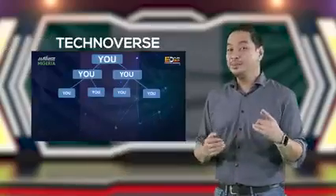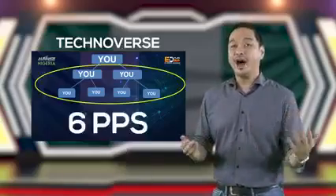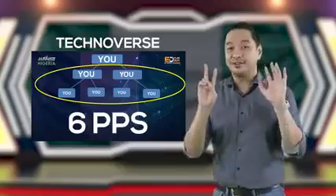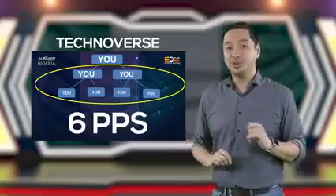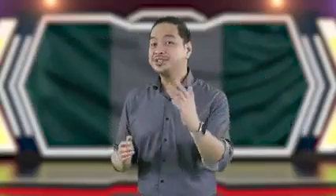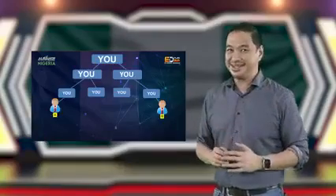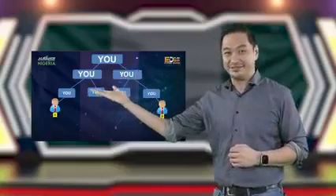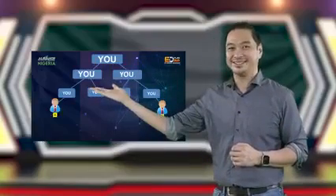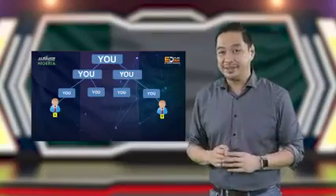If you purchase a Technoverse package, you will be rewarded six Performance Privilege Slots, which will give you a total of seven accounts if you sign up two new direct business partners. So if you sign up business partners A and B, six Performance Privilege Slots will appear in your TTC, giving you this default seven account structure. Business partners A and B will just be connected to your PPS.